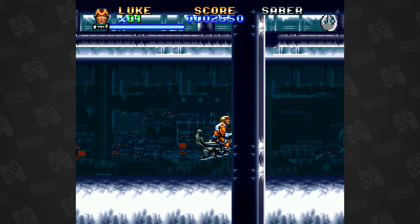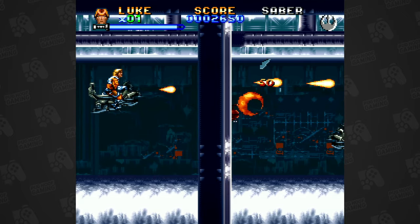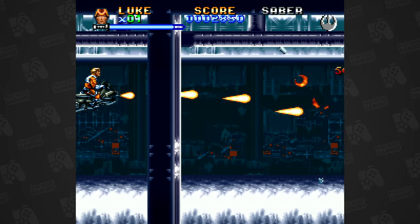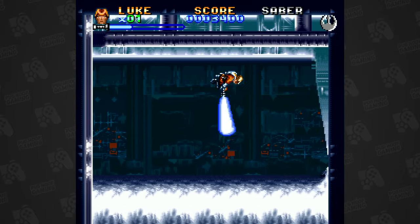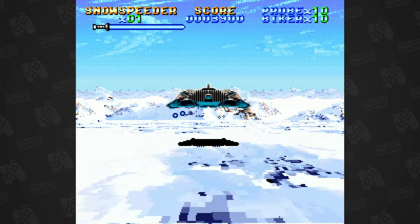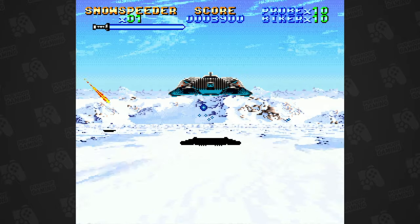Eventually, Luke finds a speeder bike, and this cool scrolling shooter segment plays out, with you blasting snowtroopers out of the air. After the horrifically unfair early levels, this stage is quite cathartic by comparison. Once you've shown the troopers who is boss, Luke finds his snowspeeder and decides to go and kick some AT-AT ass, prompting the now obligatory Hoth snowspeeder level — and this one is a great one as it happens.